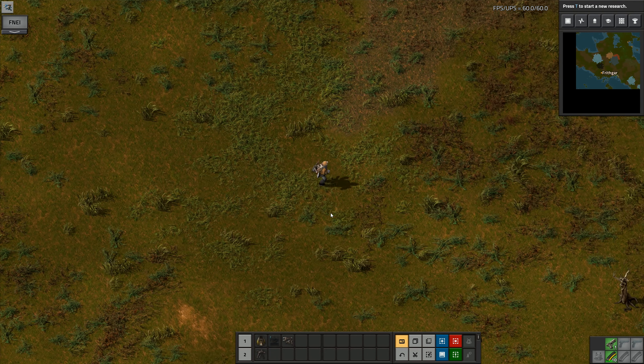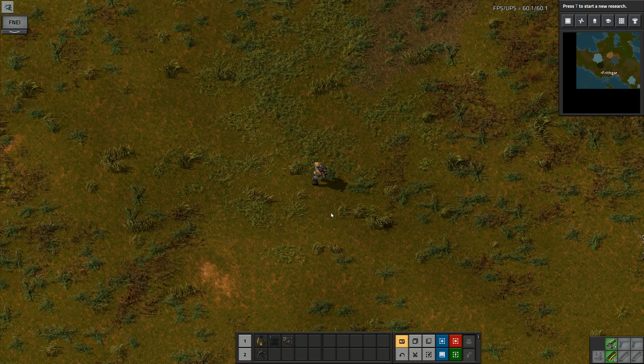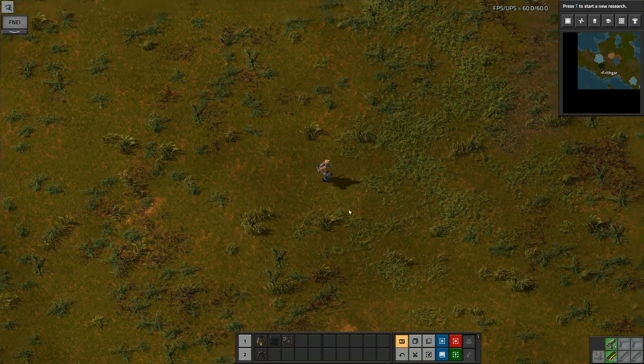Hey folks, it's Frithgar. Hey, how you doing? Welcome back to Factorio and our BAT challenge - that is the Bob's Angels Thousand Challenge.